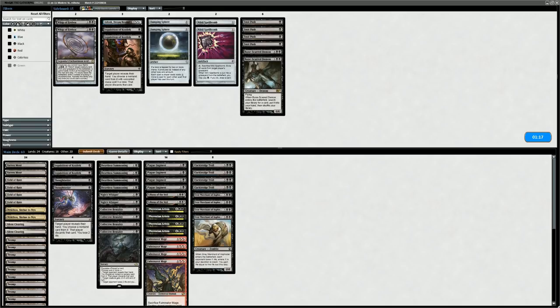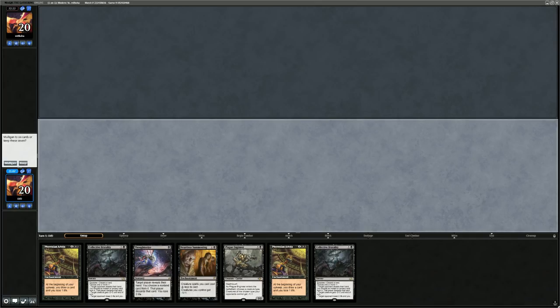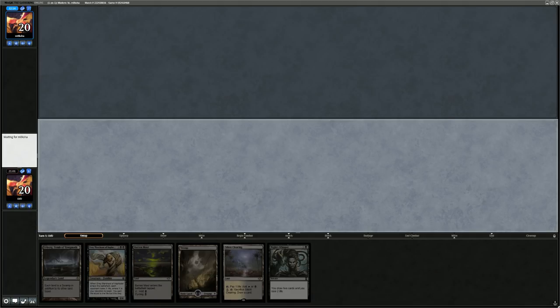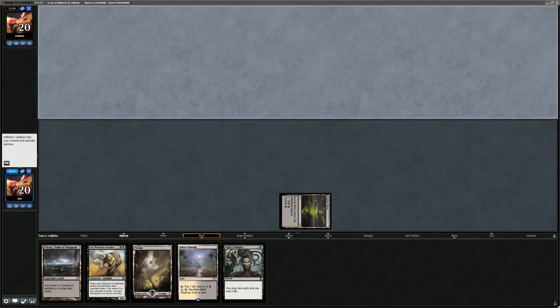As much disruption as possible — would like to be on the play. Got a no-lander, have to Mulligan. Six-card hand — keep it, put an Urborg on the bottom since it's legendary. Probably not cycling Barren Moor on turn one — play it tapped. Can always sac the Silent Clearing if flooding, might need to get to five mana for Grey Merchant if Heartless Summoning isn't drawn. Knight's Whisper for extra card draw means we're okay just playing Barren Moor tapped.